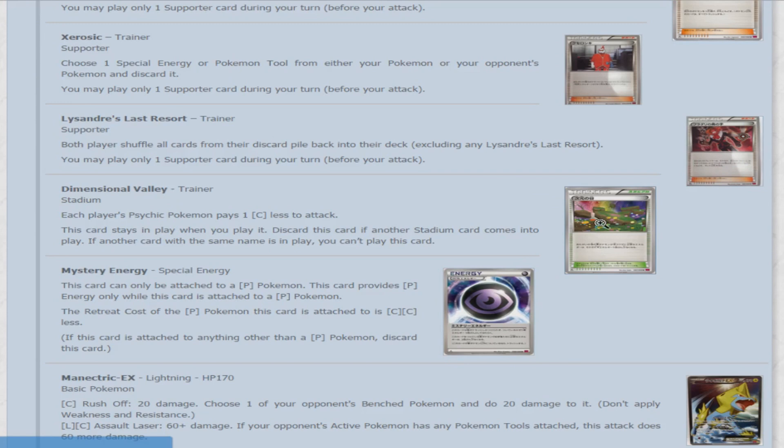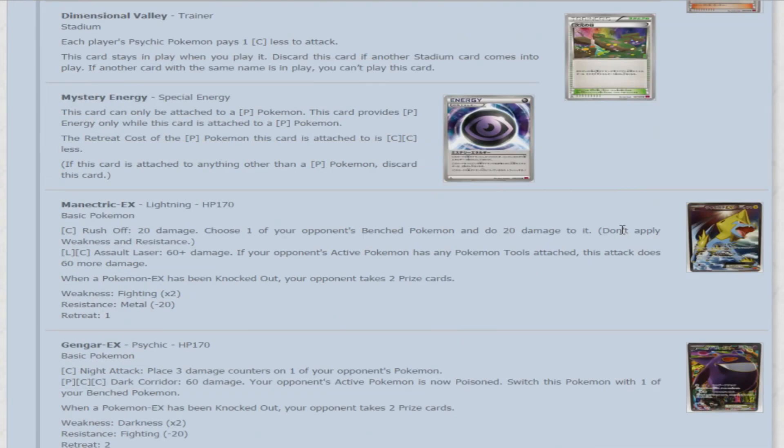We'll take a look at the Dimensional Valley Stadium card — the only Stadium in this set, but it's a good one. Each player's Psychic Pokemon pays one colorless energy less to attack. Earlier when I mentioned Zubat, Golbat, and Crobat only requiring one colorless energy, I said they could attack for free with a certain card — well, this is it. A bunch of Psychic Pokemon have colorless energy in their attacks, and paying one less is a great thing. Even if your opponent plays a Head Noiser on you, the Stadium cancels it out so you're just paying the original cost. It's also good with Mega Gengar EX — making it only two energy attachments so you don't have to run Double Colorless at all.